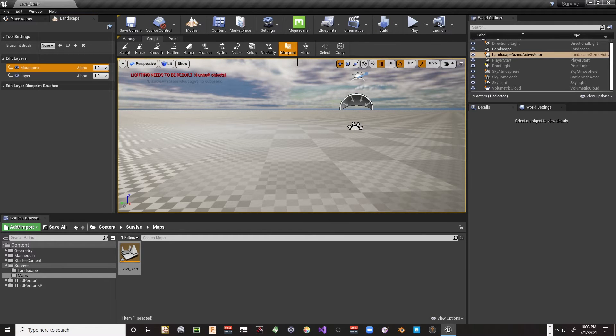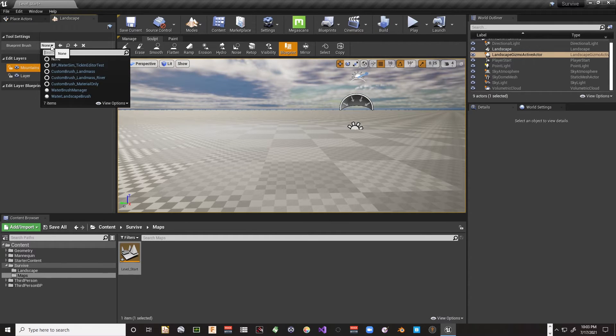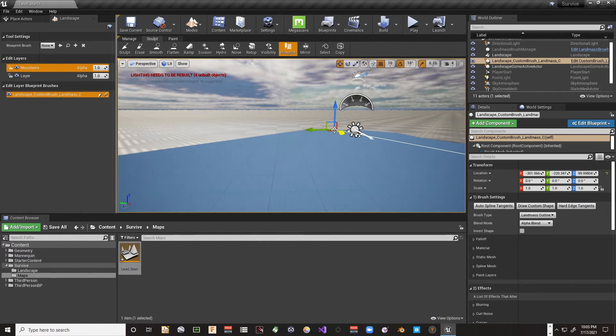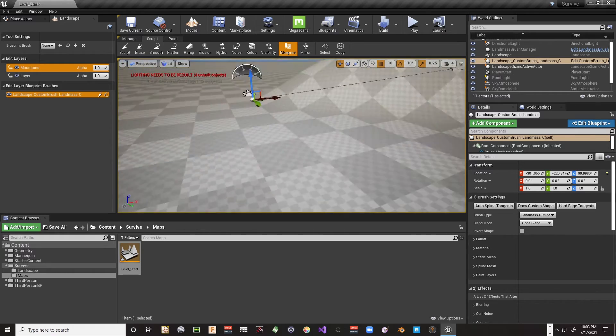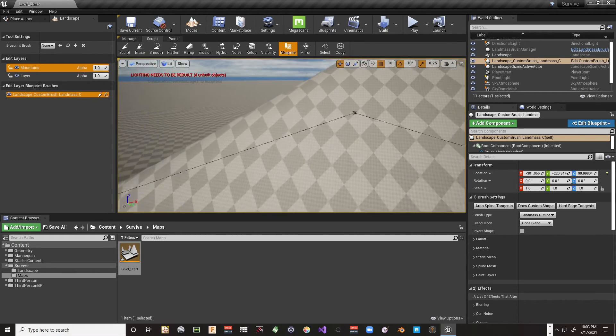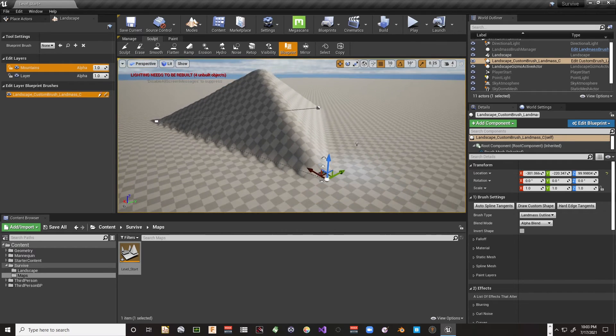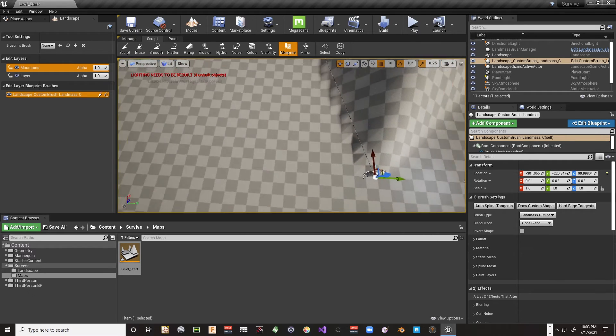With the Mountains layer selected and highlighted yellow, we come in here and add the Custom Brush: Landmass. We get a crosshair, we click somewhere in the middle of the world — right here — and voilà, there's a mountain.